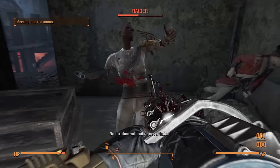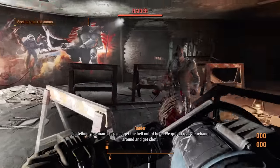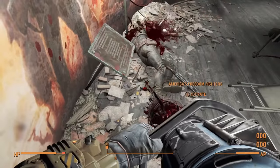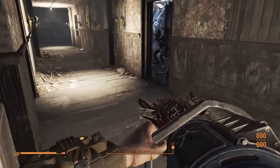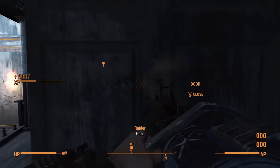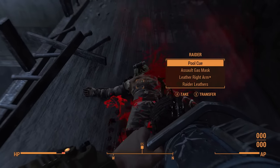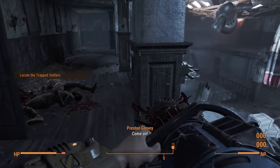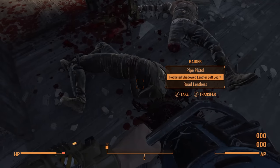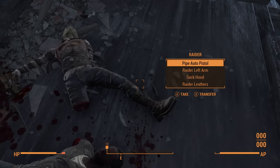With access to a proper weapon, where else to go but Concord to test it out on the locals. While I may be level 13 the raiders here still seem to be around level 1 as their attacks barely even register. On the flip side I am just decimating my way through them as the shredder tears through so fast that their health bar doesn't even get a chance to show itself depleting before they drop dead. It goes without saying that I definitely underestimated the strength of this upgrade — honestly a bit disappointed in myself that after six and a half years since the game's release I am only getting around to using it now for the very first time.